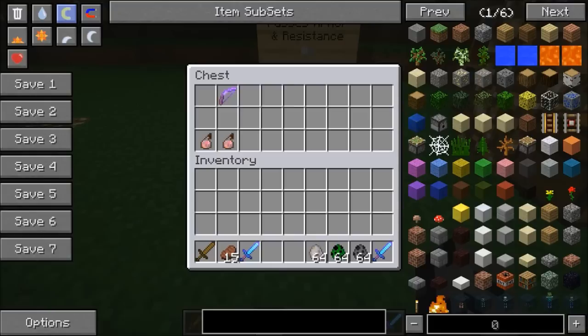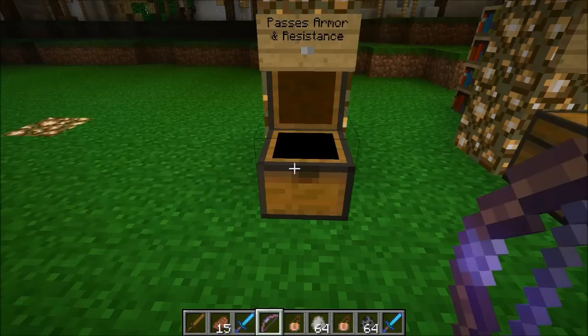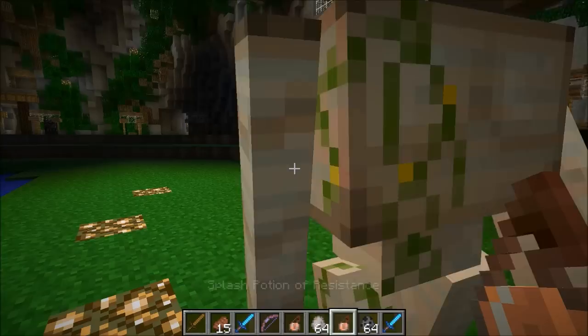So I'm gonna grab this and test it out. I even have a splash potion of resistance — I think the best way to test this one is to toss resistance on a mob and see how it goes through it, because it works pretty much the same with armor too. So what I'm gonna do is get an iron golem. Normal resistance.